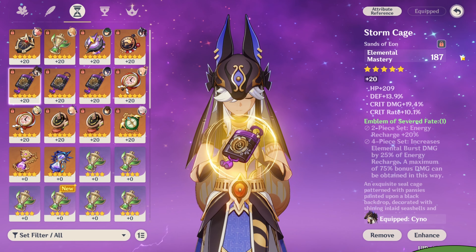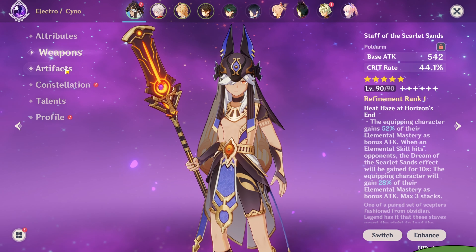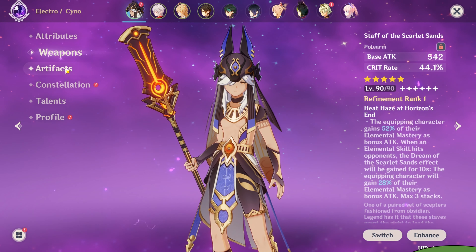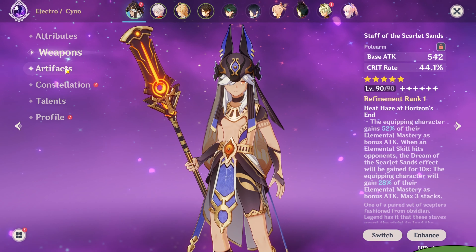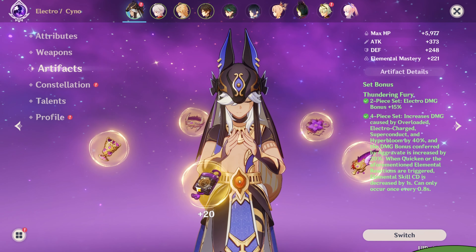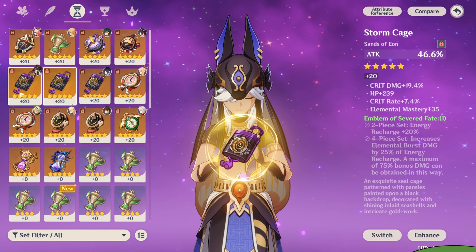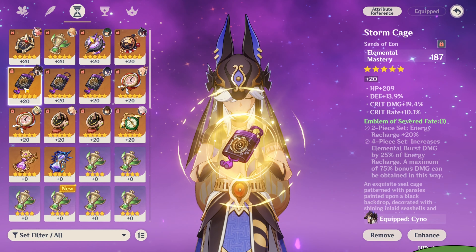Right now I have an EM sands because everyone is saying that with his signature weapon, which I do have, EM sands is going to be better. However, when I see the stacks go up, it seems like the attack sands has more attack than the EM sands, but we're going to see which does more damage.